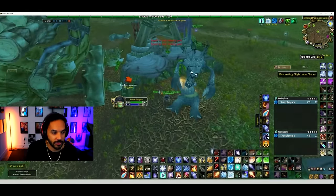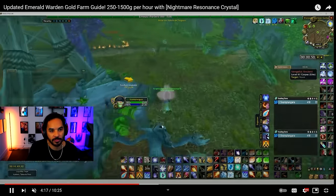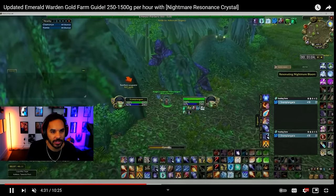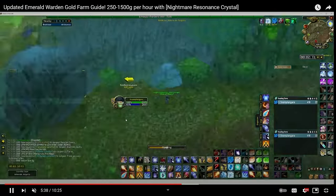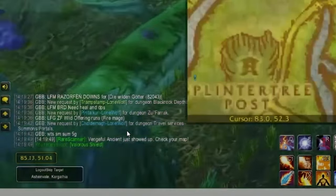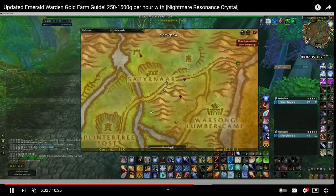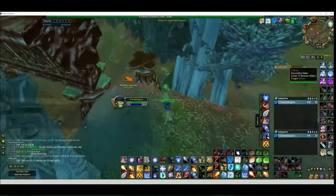You don't need herbalism yourself to pick these up — all you need is to have the trinket and the buff on yourself. Just head to the Nightmare Incursions and you're always getting some amazing items. In the background you can see he's getting Dreamfoil and greens that will sell even to the vendor for gold, as well as blues and epics. The drop rate seems to be insanely high, which is the biggest thing here.